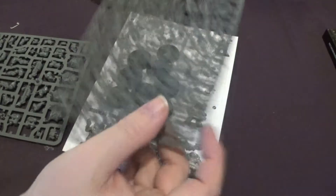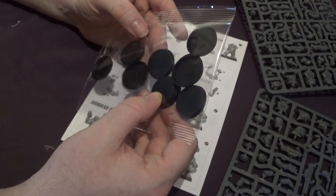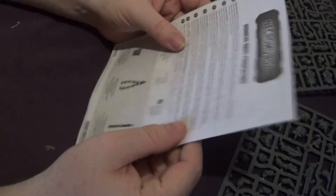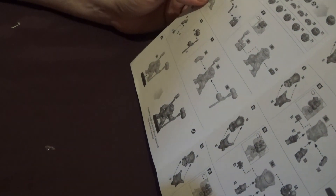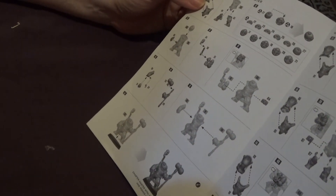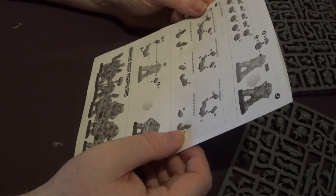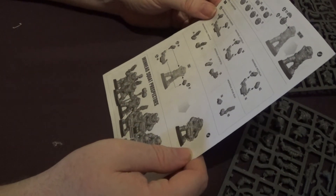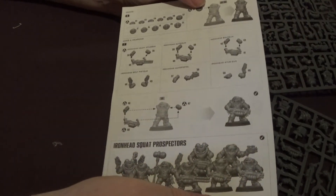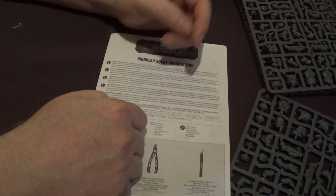We have two identical sprues. We have our bases — they look like 32mm but they're 28mm — and our instructions which are just two little pages. On the back of the box we've got the Heavy Stubber, Auto Gun, Bolt Gun, Pistols, Auto Pistols, and Stub Guns. So if you've got any plans on giving them flamer weapons or melter weapons, not yet — I'm sure that'll come in a separate box. The other thing is there's only eight models in this crew, not ten like the other ones.